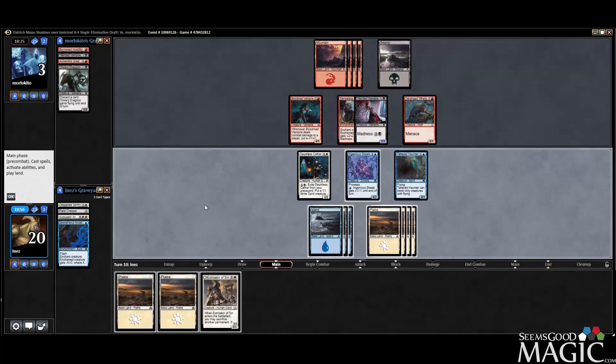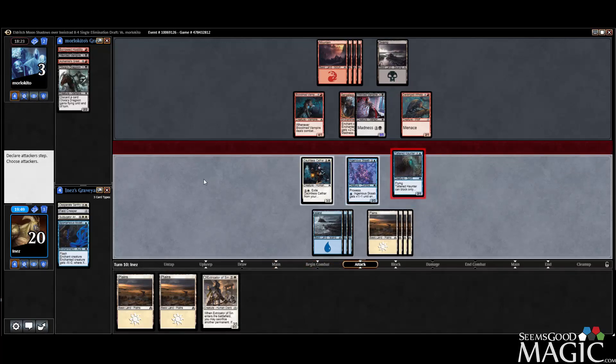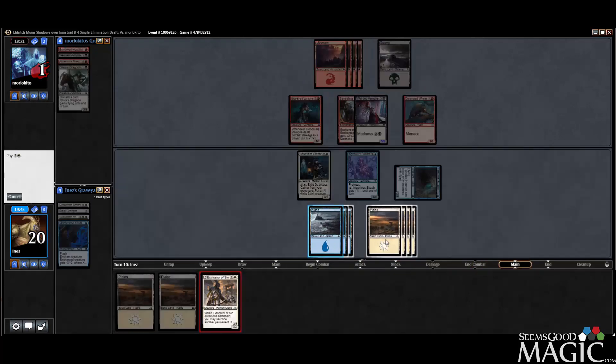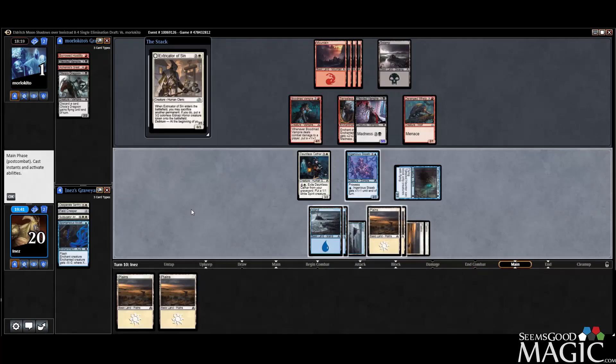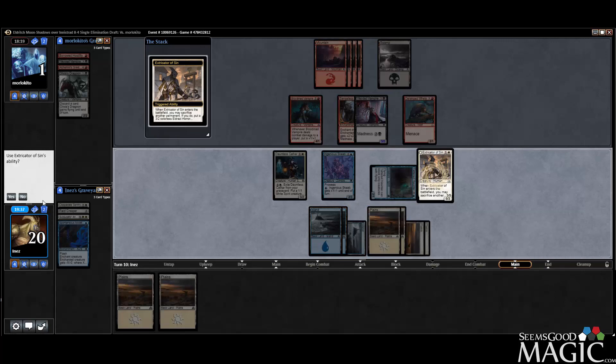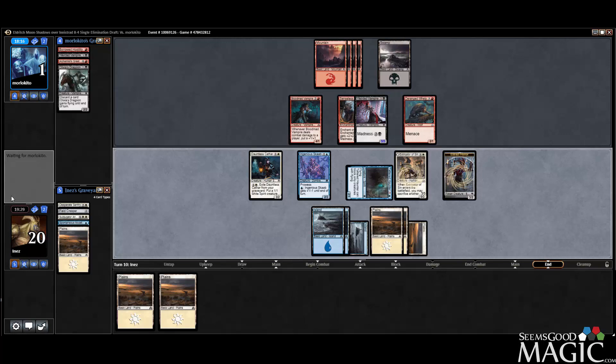Extricator — so we sac a land, and we've got Delirium. Let's just get in with Tattered Haunter. Could actually sac the Cathar, but we won't get Delirium — I'd rather have Delirium here. We can always attack with Cathar anyway. I guess I shouldn't have tapped a blue, but I guess it doesn't matter.